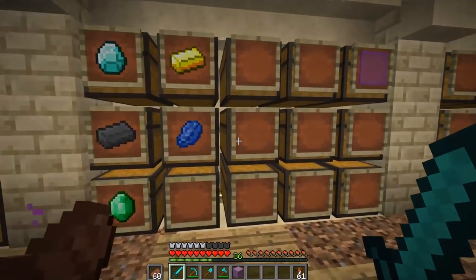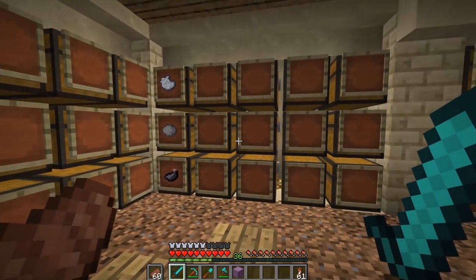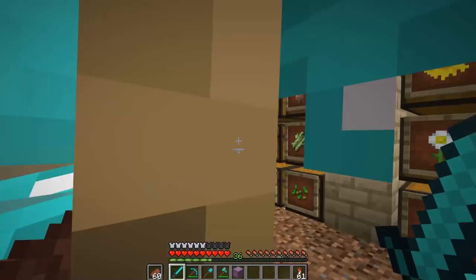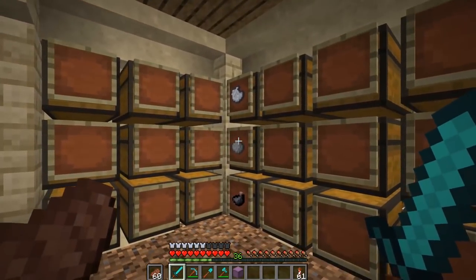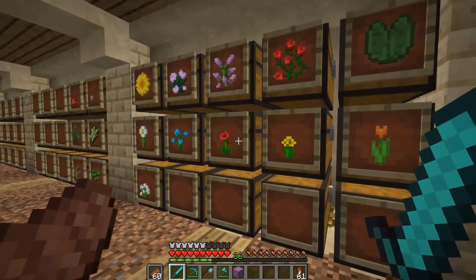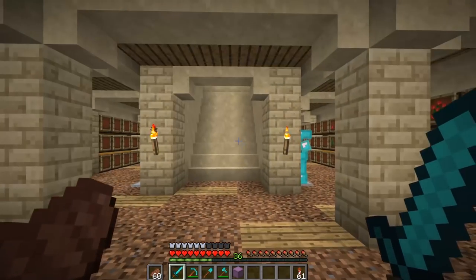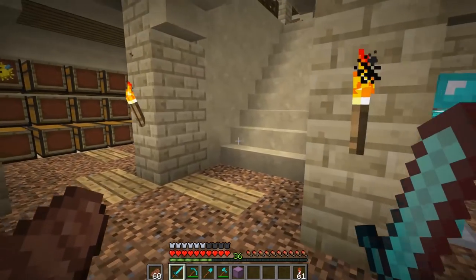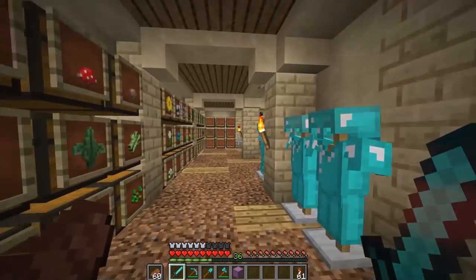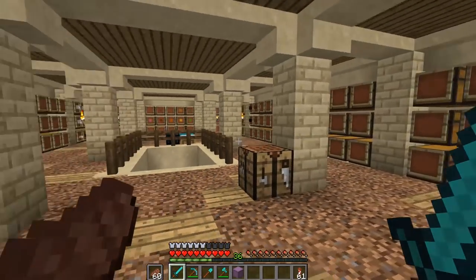Up in one section we'll have weapons, here we'll have all our tools, here will be horse armor and traveling items like powered rails and boats. Up here is our head chest for all our heads so they don't clog up other chests. Here we have all our shiny things. Here will be our dye wall - all the dyes, and all the way through here will be all the flowers. I'm thinking about putting the dyes right with the flowers, and if a dye like cactus green or cocoa beans doesn't have a specific flower, it'll have its own chest. That is pretty much how the storage room is set up.